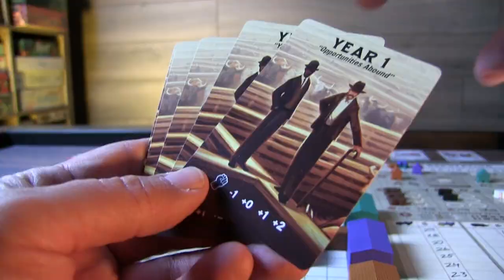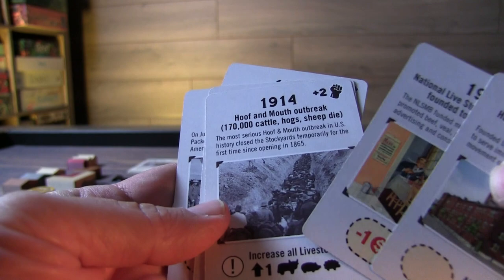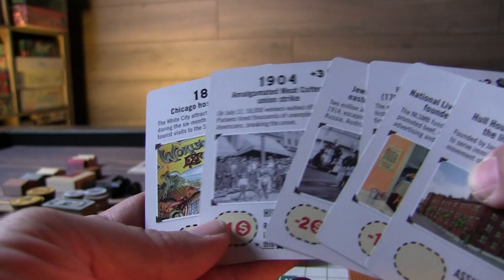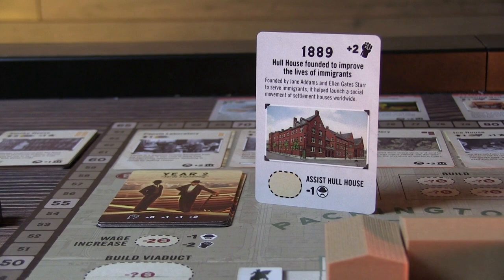Every round of the game is considered a year, and you have year cards that you'll set up ahead of time. These can have additional worker placement spots on them, and you'll also be able to see cards that might raise livestock prices, which will impact your profit margins for that particular year.